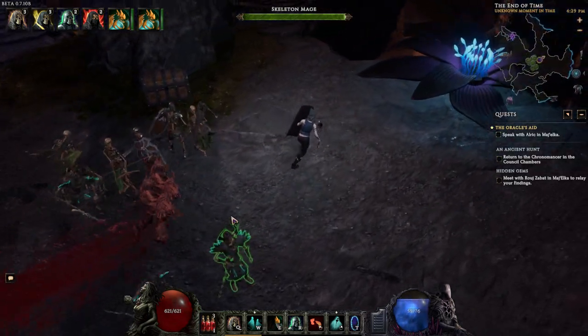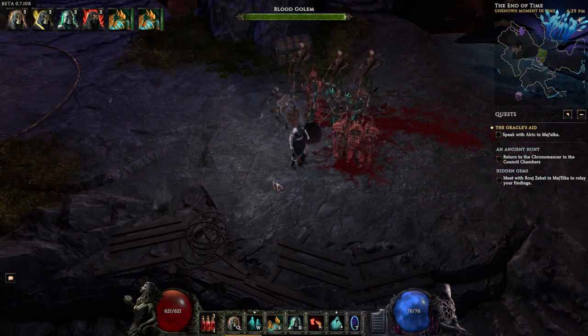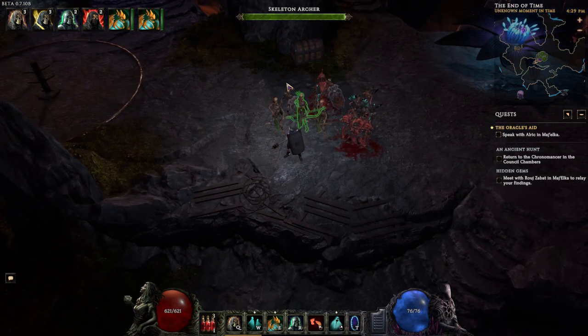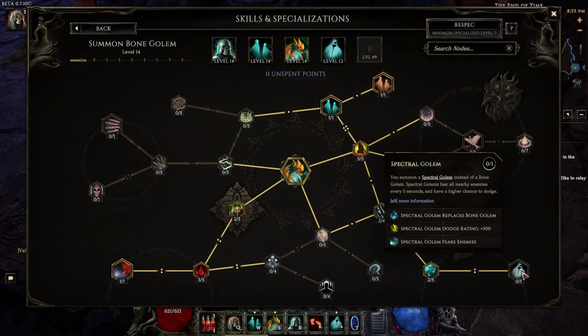I mucked around a bit and finally got the blood golems, though it's not working how I remember it. It used to be that I could get one of each — one bone golem and one blood golem. I don't know if that's a bug or just a new feature. In addition to the blood golem, you can also go down here and get a spectral golem, which I've been working towards but haven't got yet.